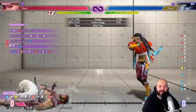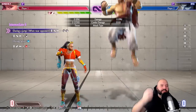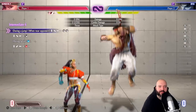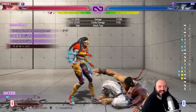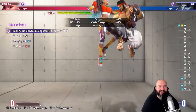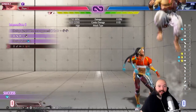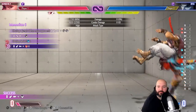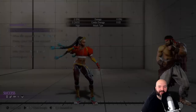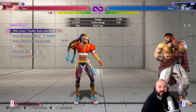It's easier if you just mash the jab — maybe it's not actually a link, is that just a chain? But there's no way you could chain into the target combo. Ex — wow — ex Azuna Drop. Oh wow, they're getting ground bounced! I didn't know they were ground bounced after ex Azuna Drop.